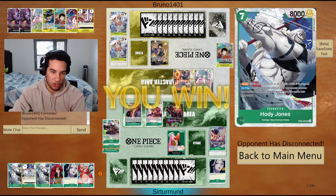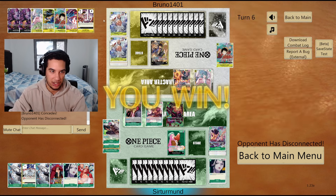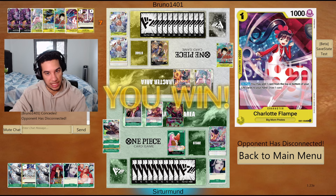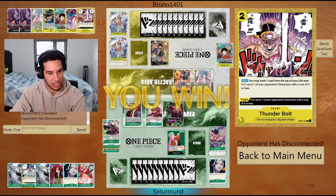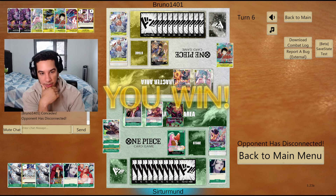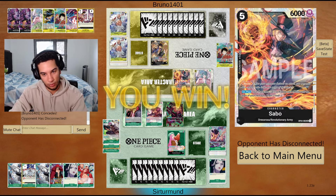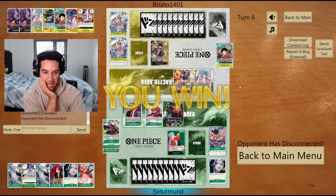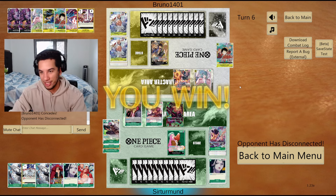I guess the opponent has two blockers and a life, so the Zoro won't be enough alone. What we can always do is go Hody Jones, rest their two Sabos, and attack nine three times into the opponent. The moment they see the Zoro, it makes it really tough for them. I'm able to rest one of their Sabos right now because of my Bonnie ability — the moment they attack with the Luffy, I will rest their Sabo. I don't see how they win this once you drop Zoro, and that's why we play four of them.